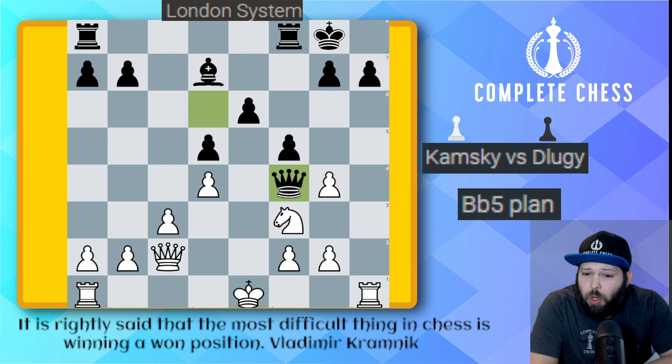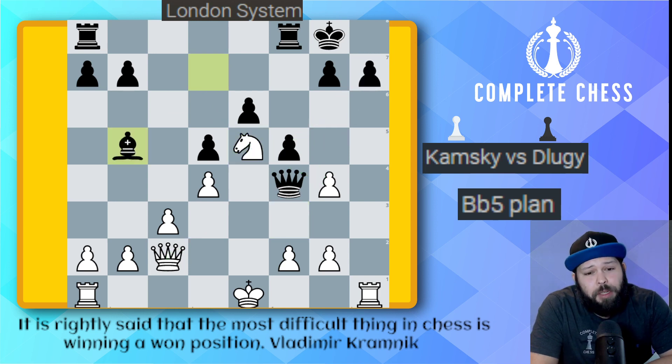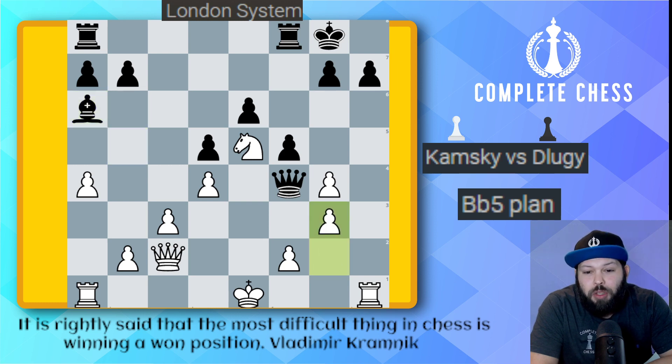E takes on d4. Queen f4 here — a nice little threat against the pawn. Knight to e5. Again, we have this monster knight — a free tempo off the bishop, defending on g4, and you can't take because of the h7 pawn. Black tries to play to the good square of bishop e5, which technically is its best square here, but it's not going to help out too much in this game. A4, bishop back to a6, pawn g3.